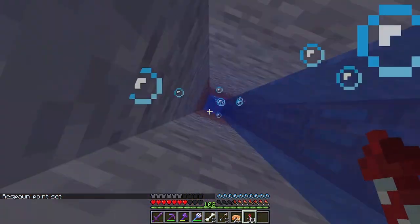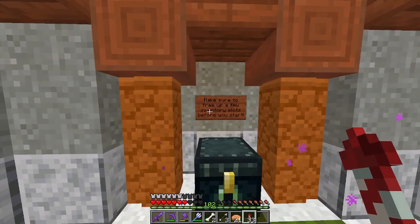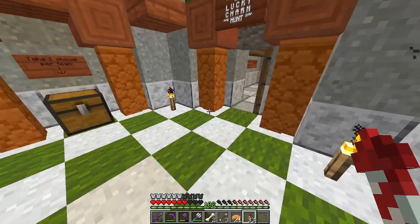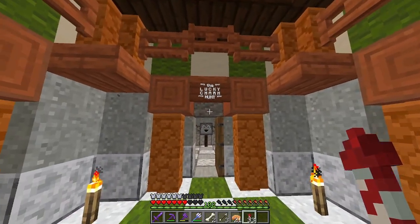Into the castle we rise. Make sure to free up a few inventory slots before you start. Take one shovel per team. The lucky charm hunt.